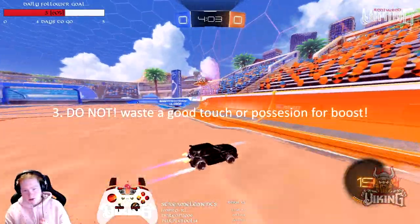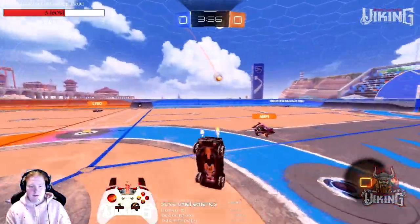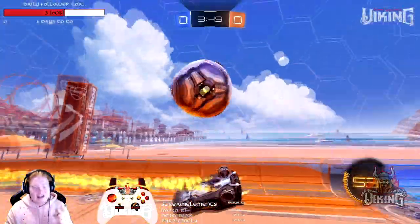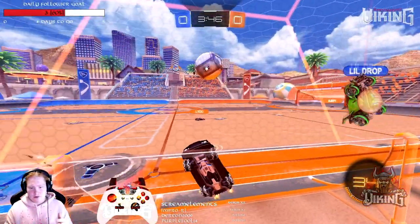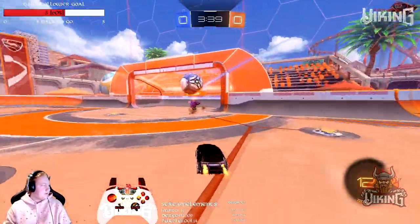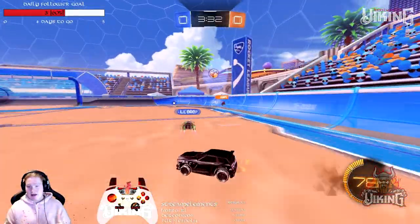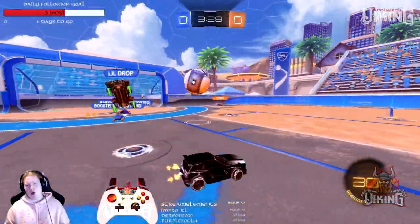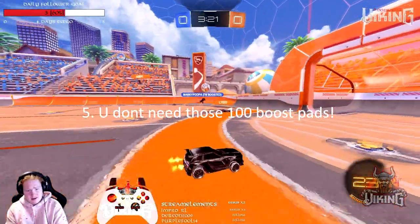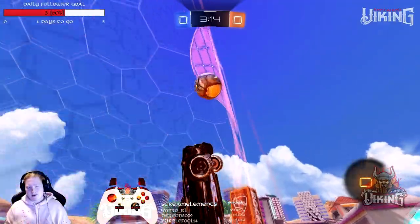Do not waste a good touch for boost or waste possession. I see so many people not focusing on the ball — they'll take an extra turn to get boost and end up with a bad touch. You want that sweet, clean connection. Also, don't position yourself all the way back if your team is in possession. You want to be applying pressure and scoring goals, and you don't need those hundred-boost pads all the time — just a little boost and good positioning.